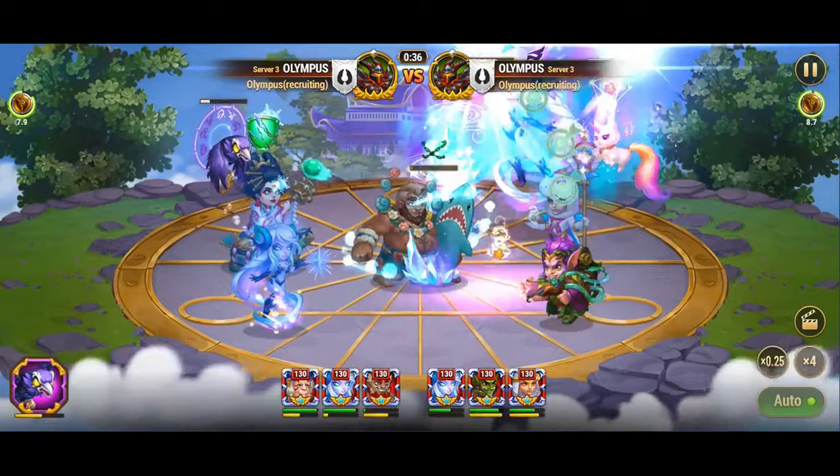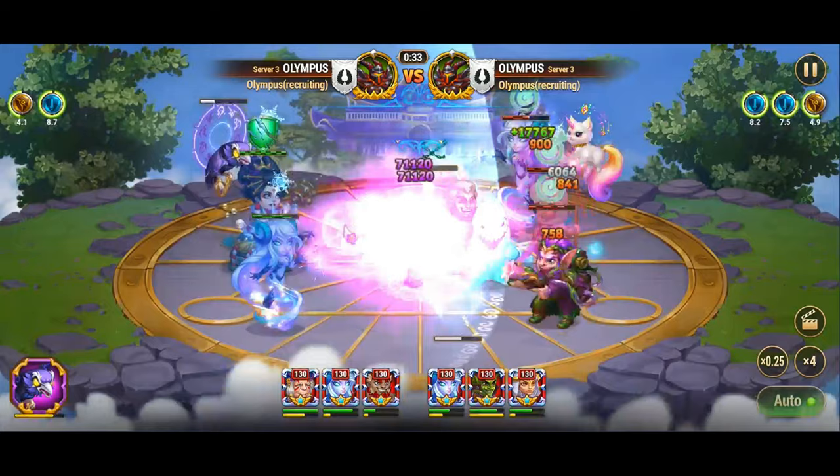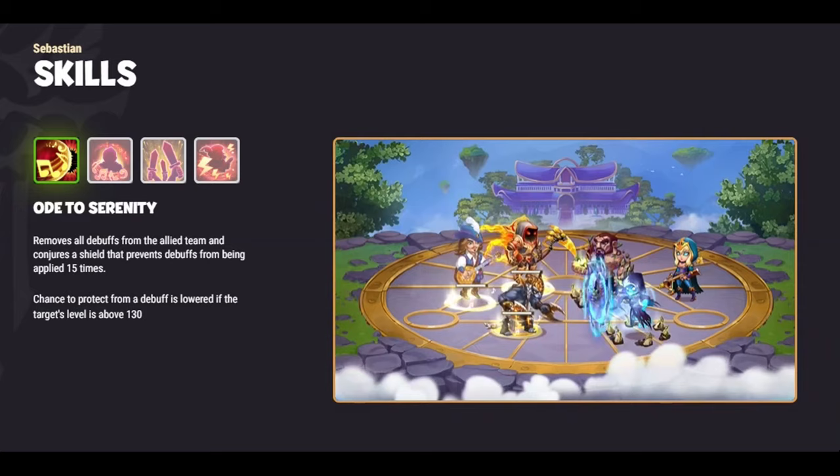With Polaris in play, Jet's effectiveness in neutralizing magic heroes, particularly Rufus, is notably diminished.